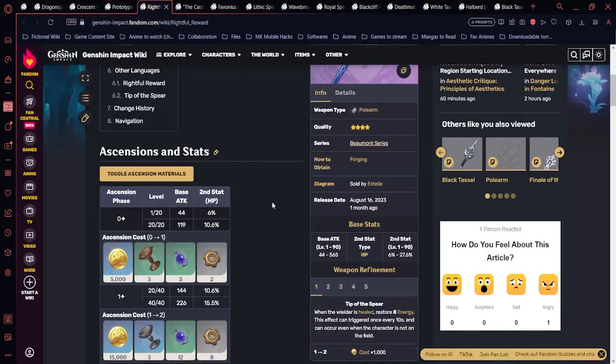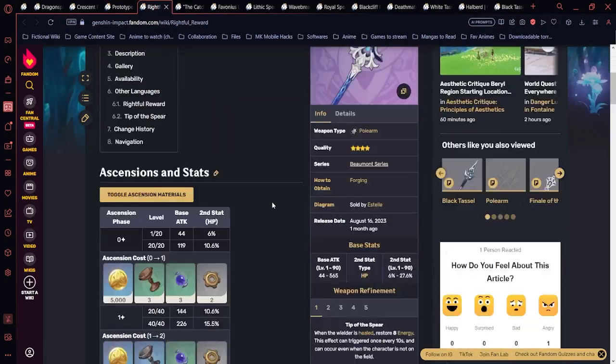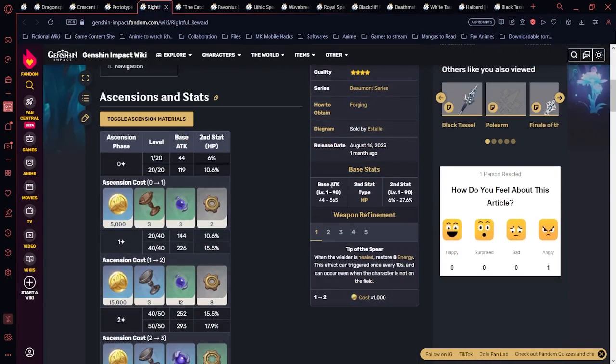Rightful Reward is a four-star polearm craftable in Fontaine. It's somewhat conditional — its HP% substat of 27.6% is useful for pure shield Zhongli builds. The passive triggers when the character is healed: you restore 8 energy. This makes it a niche but functional support build weapon if you're running four-piece Tenacity of the Millelith, two-piece Tenacity plus two-piece Vourukasha's Glow, or similar HP-focused sets.